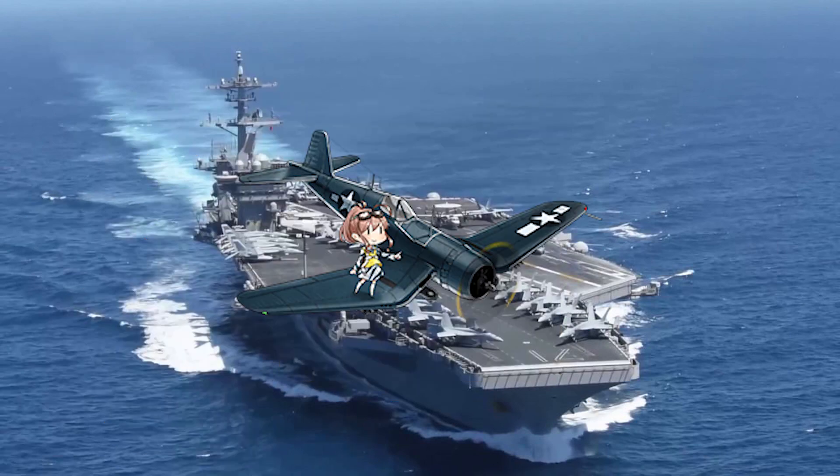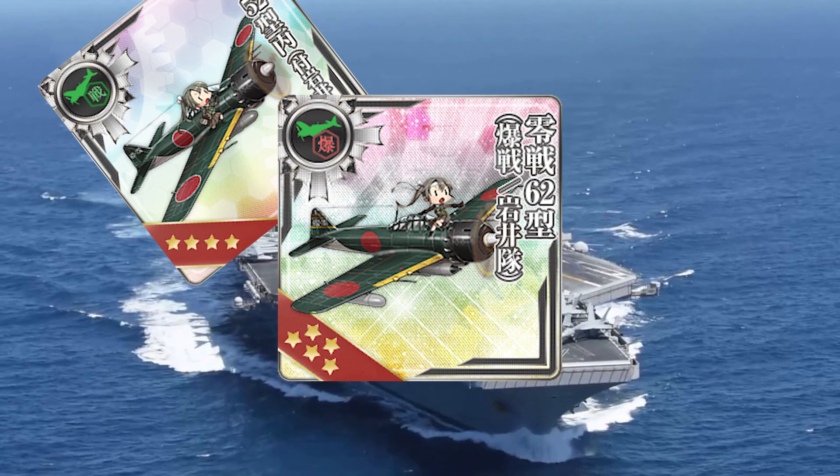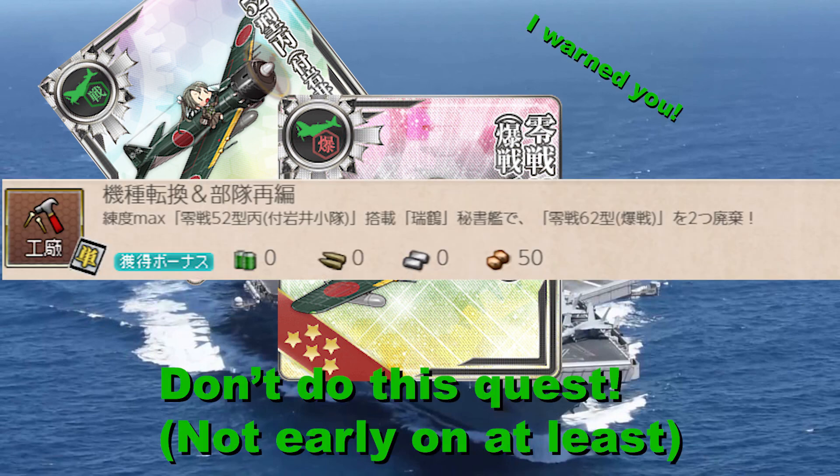Hiryuu also comes with a Type 99 Egusa Squadron dive bomber which can be later converted into the Suisei Egusa, providing 13 bombing. It is a fairly powerful and accurate dive bomber, useful for CVCI setups and for improving the power and accuracy of support fleets. As we covered before, the Corsair fighter-bomber is very handy to have, providing 7 AA and bombing. The F4U can also be further converted into a fighter-bomber known to have shoot-down resistance, making it harder to lose. However, it's not recommended to undergo that conversion until after you have a larger fleet of powerful fighters, as the conversion is irreversible.